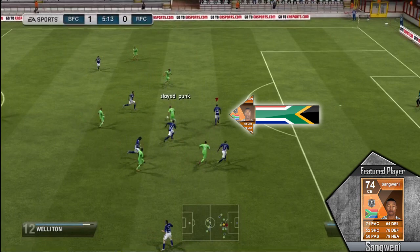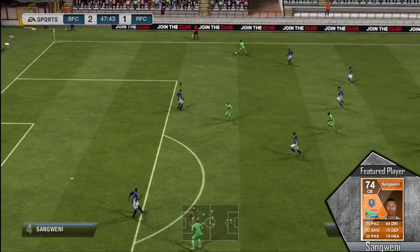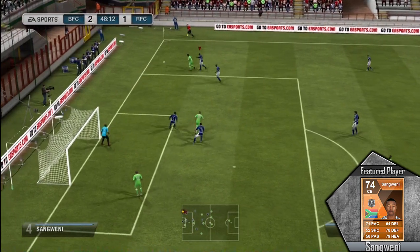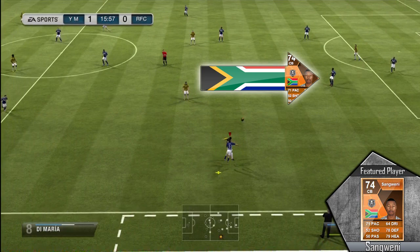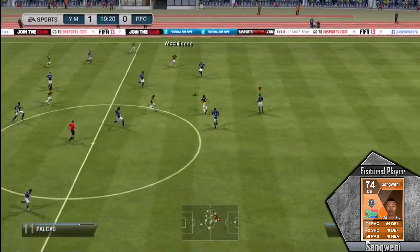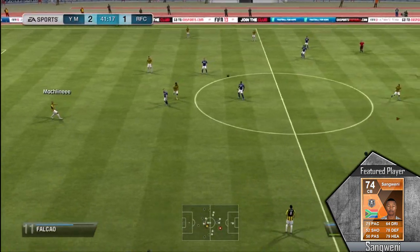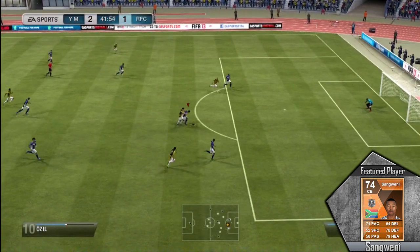Since this is a center back review, we're going to do it a little bit differently. I'm going to have an arrow pointing to Sanguini so you guys can follow him easier. I don't have Sony Vegas so I can't put circles around the player, but I'll use an arrow instead. As you can see, very good standing tackle right there — the screen pauses for about 5 seconds so you have time to see where he is on the field. The defense on this team was very solid, with Sanguini in the middle. I used him in a 3-4-1-2 formation, which has become one of my favorite formations on Ultimate Team — very underrated and very overpowered. The center backs don't get out of position, and especially Sanguini did not get out of position.